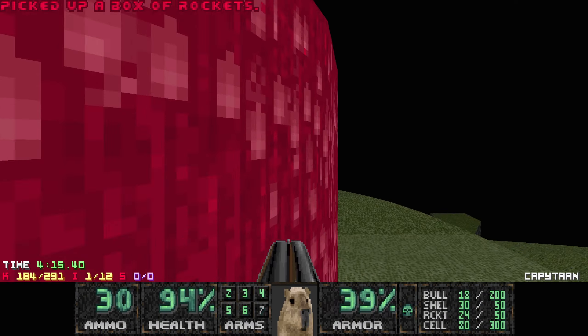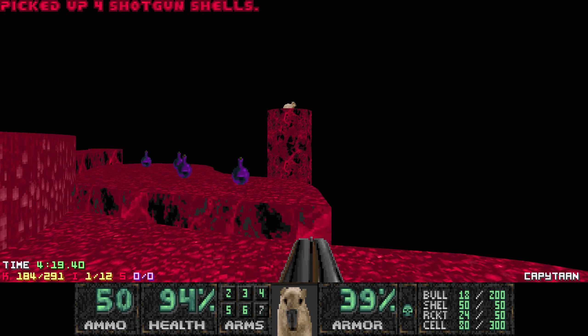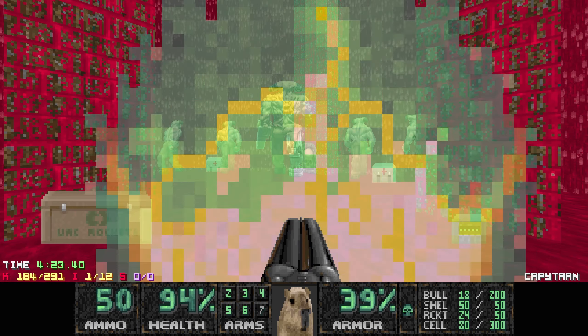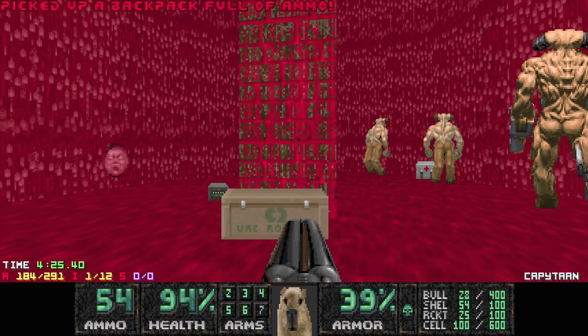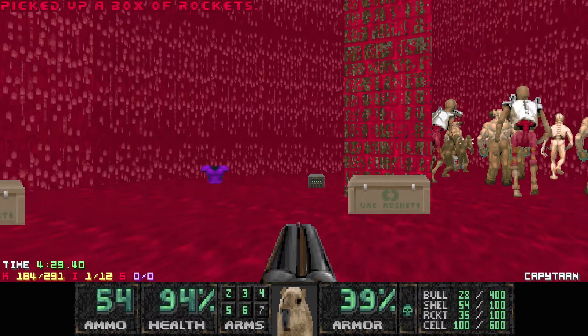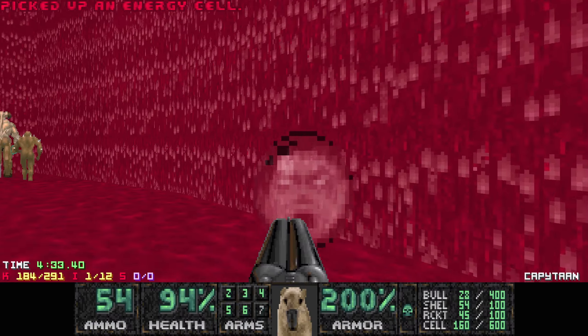Grab these rockets. Here's the capybara of this map — there it is, chilling on the pillar. And when you try to grab these health bonuses, you get teleported. This looks pretty scary, and it kind of is scary. But there's a way to deal with it, so let's heal up.